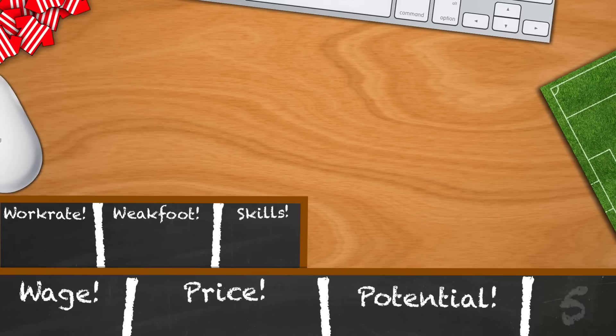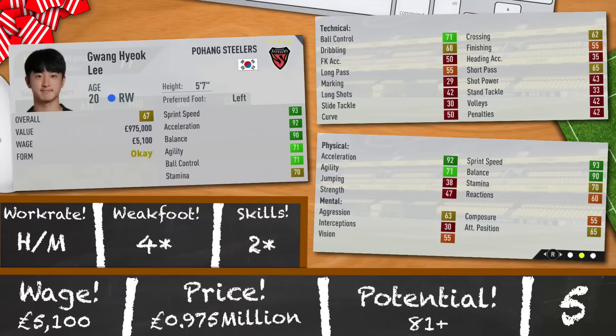Gwang Hyuk Lee of the Pohang Steelers is our mega-cheap option for the right wing position. Ridiculously quick, 67 rated, 20 years old, 81 potential. High-medium, 4-star, 2-star. A truly unbelievable find in this game — he's been that way since the 25 amazing players for under 1 million video discovered him. If you are lacking squad depth then this guy can fulfil that role for sure, so I hope you've got 975k spare and 5,100 a week in wages set aside to bring him in.